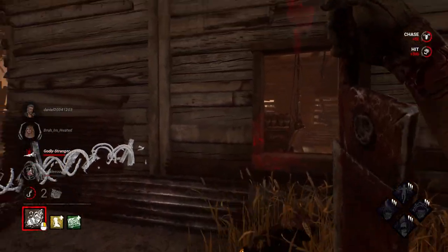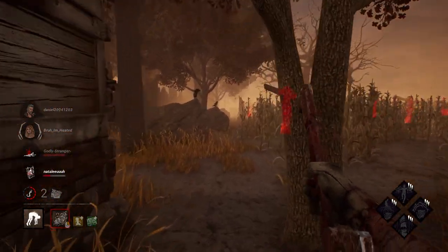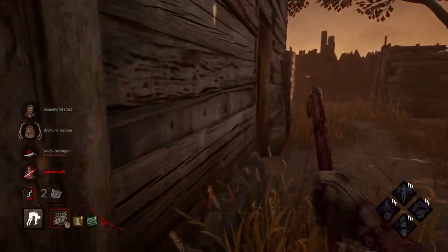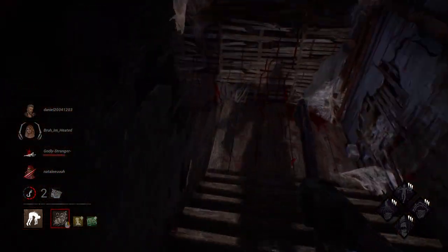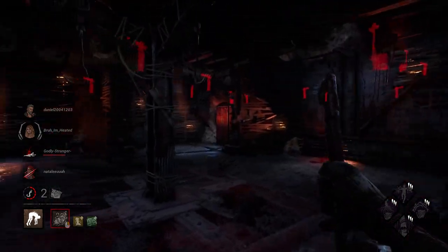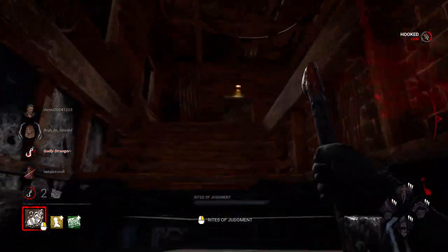Tip 20: use basement hooks to kill somebody when possible. If you down somebody right next to the basement and they're on death hook, take them on down there — save the hook in case you need the one upstairs later on. You don't want to be stuck walking somebody to a hook only to get there and realize you already used it.